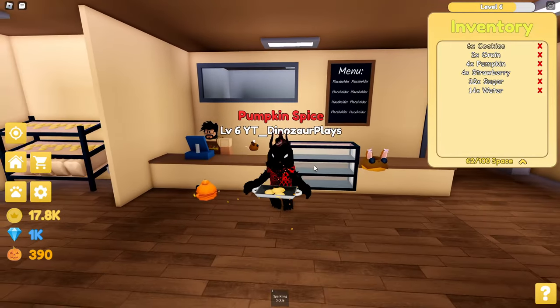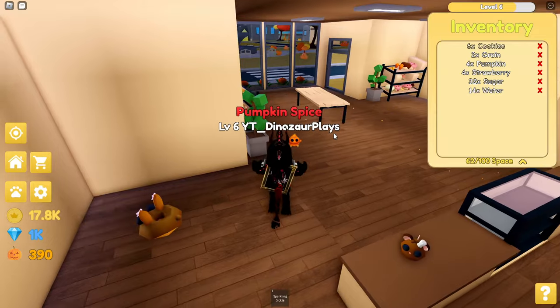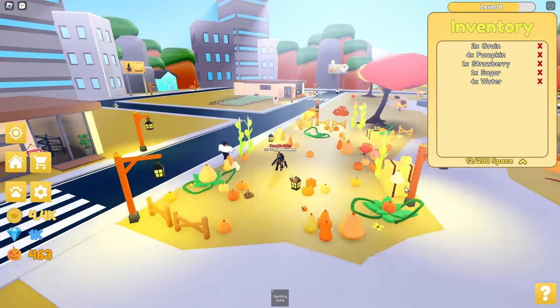Why is this thing right here not even able to work? Placeholder. I have $100,000 — I'm going to buy the water bag to double my amount of slots. Nice, that's really good right there.